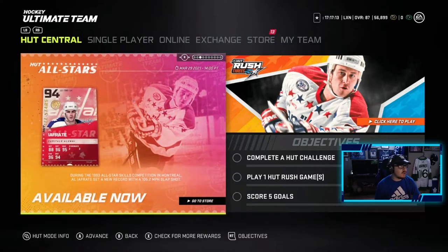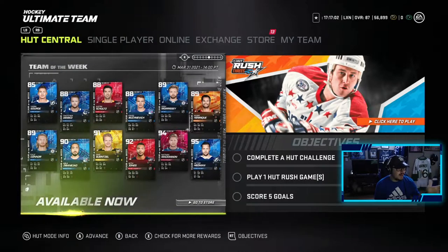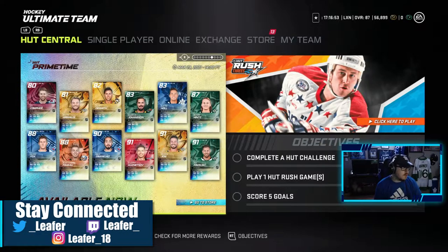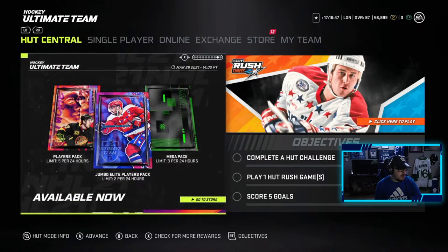We also have an Iafredi out right now who has two to distribute and two to workhorse — looks like a good card. Then the new Team of the Week: a 95 Headman, 94 McKinnon, 92 Seth Jones. Some decent Prime Times out — Pavelski, Yossi, Kuznetsov, Zabinijad — and we have an ultimate choice pack out as well, 24 hours only, maybe we'll open one of those.